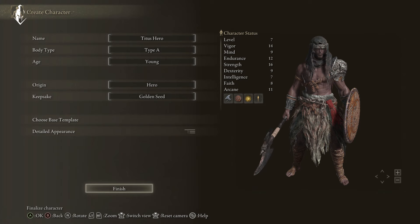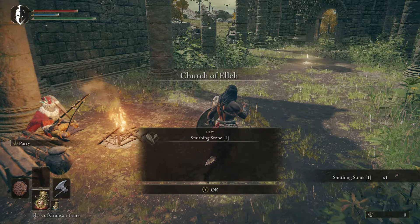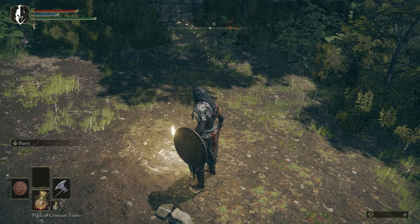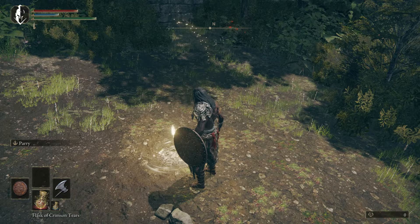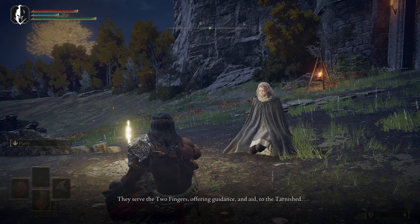You're going to want to take the Hero as your starting class and the Golden Seed as your keepsake. We're going to head out into Limgrave and head over to the Church of Ella. These starts are pretty much the same on all my guides. The very beginning of the game is similar. So go to Gatefront and we're going to get our steed so that we can have a way to get around the map faster.